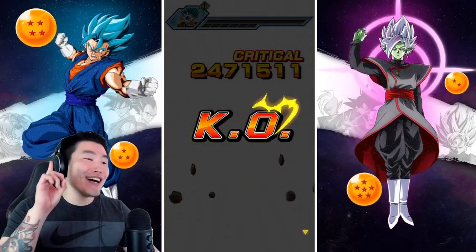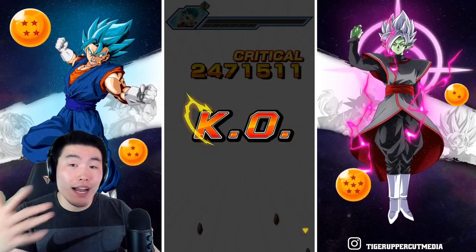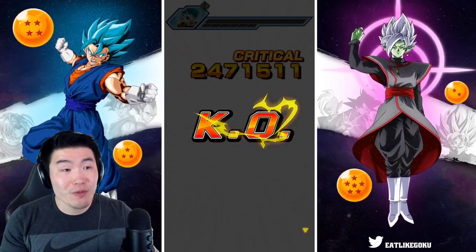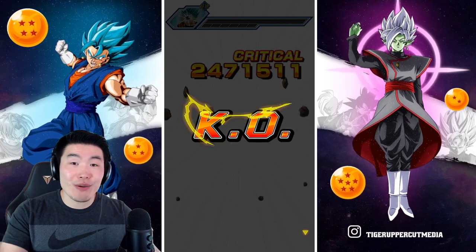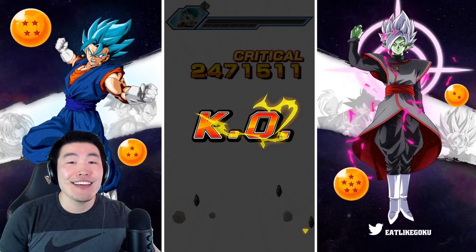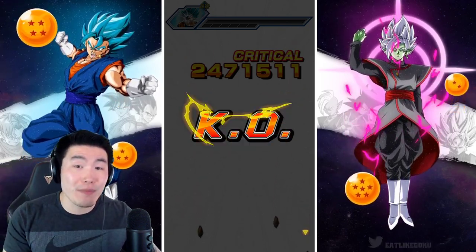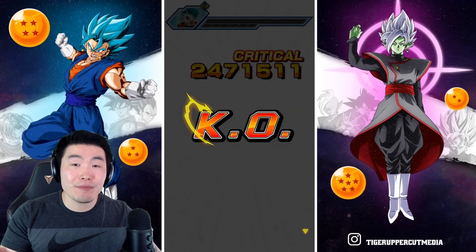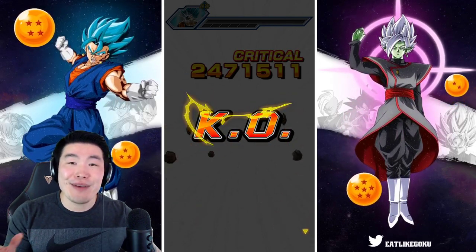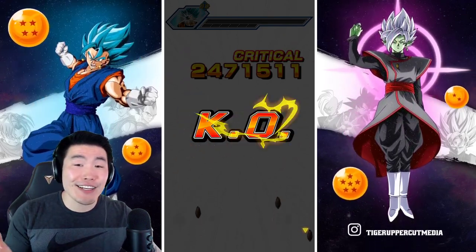That is where we're going to end the video today — that is the tech Majin Vegeta. Let me know in the comments down below: do you plan to summon for him? And after watching these videos, which unit — Majin Vegeta or the Super Saiyan 3 Angel Goku — was more impressive to you? Hope you enjoyed the video. If you liked it, make sure to like the video, and if it's your first time on the channel and you like what you see, hit that big red subscribe button to join the Tiger Squad, and hit that notification bell too. I'm Tiger with Tiger Uppercut Media — until next time, have a fantastic day.